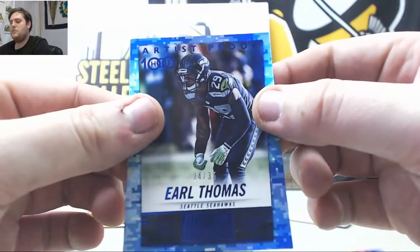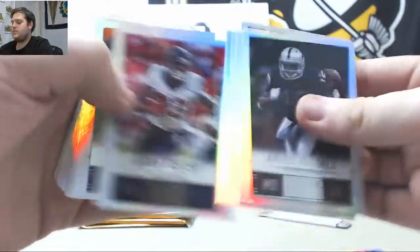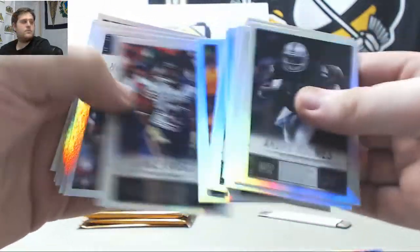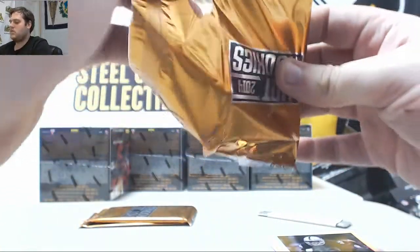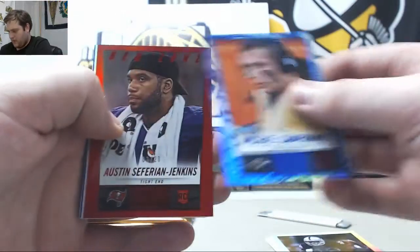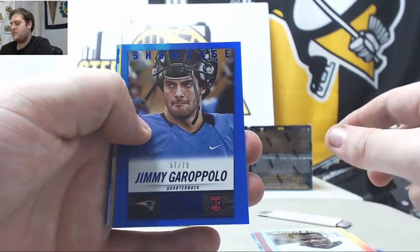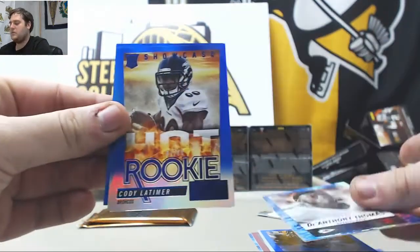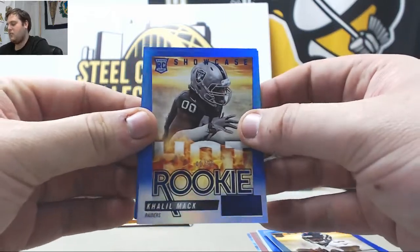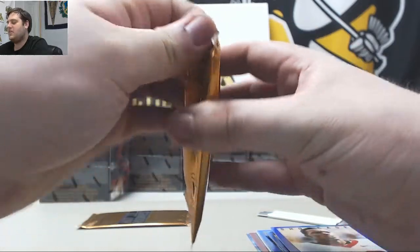Earl Thomas 34-of-35. Andre Holmes. Michael Campanaro 34-of-35. Seferi Jenkins 3-of-20. Robinson out of 99. 57-of-79 Garoppolo. 50-of-50 Zach Martin. 20-of-35 Rookie D'Anthony Thomas. Out of 99 Rookie Latimer. 41-of-99 Rookie Mack. Out of 79 Joyner. And out of 79 James Wilder Jr. A little hot pack right there.